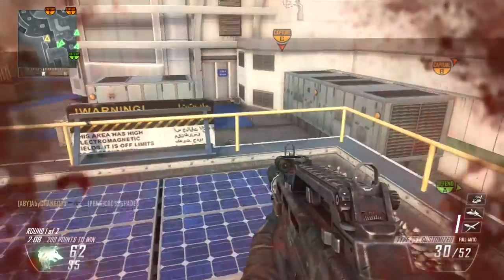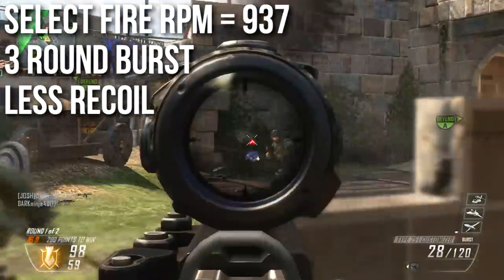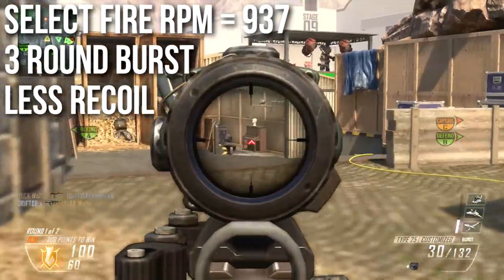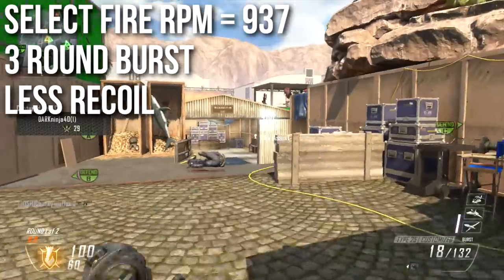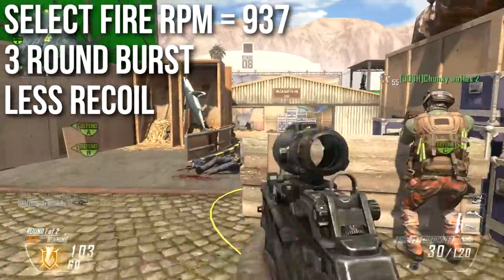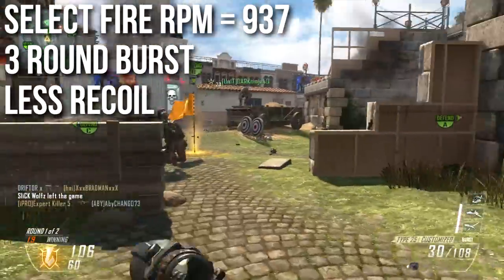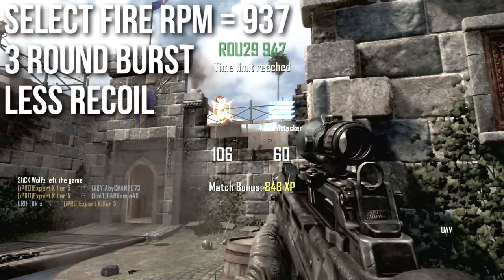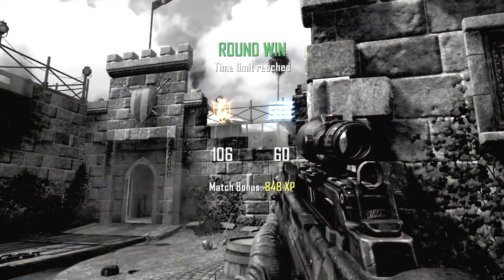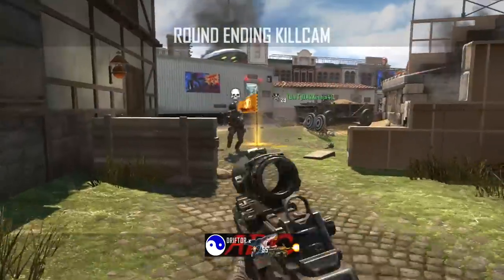An interesting thing about the Type 25 is that when you put it in select fire, it still shoots at the exact same rate of fire but it's now a three round burst. There's no burst delay, so if you time it right it will still shoot at 937 RPM. Typically your timing will be a little off — more like 700 or 800 — but it gets more center speed or less recoil. The effect is something like putting about 10 grips on this gun all at once. I believe that's a very strong attachment and the recoil is just much, much better that way.